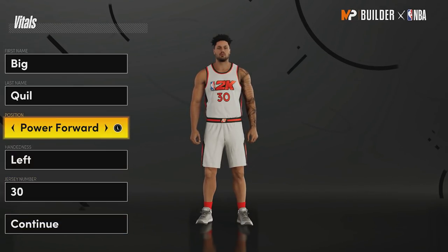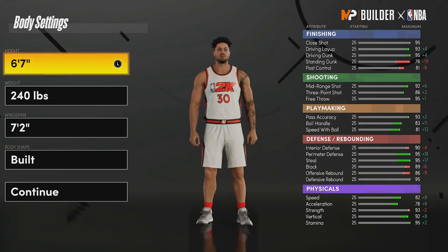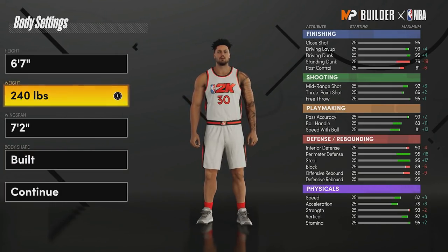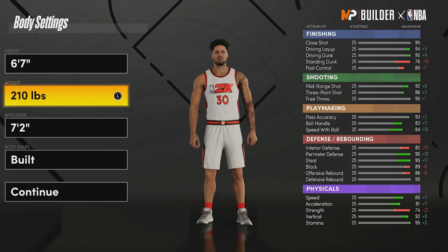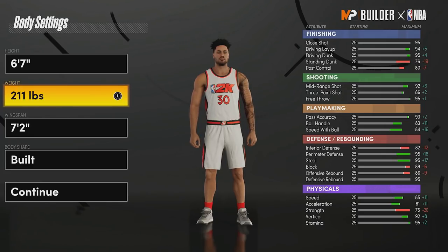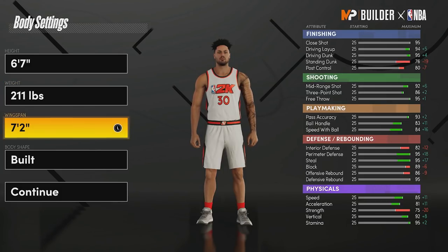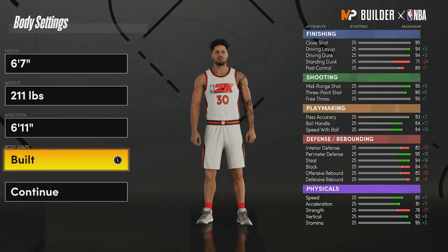First things first, make him a power forward — you can do whatever hand you want. For your height, go 6'7. That's the best height in the game. For your weight, go 211 pounds, because the only rating that changes is your strength and it actually goes up by one. At 212 pounds your speed goes down one, so 211 is the sweet spot. Wingspan: 6'11.